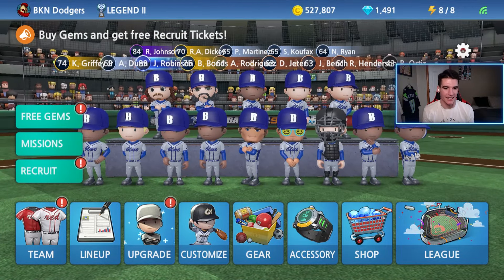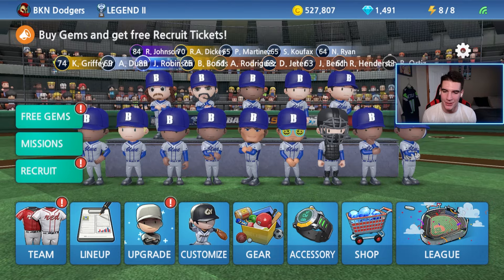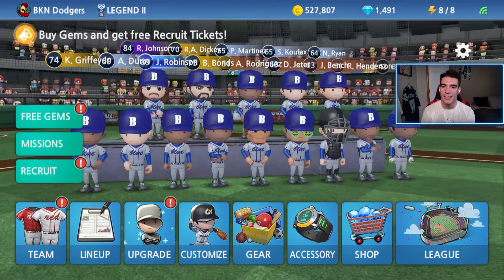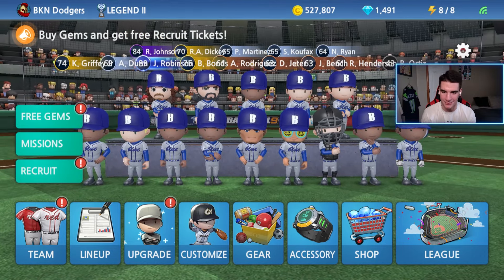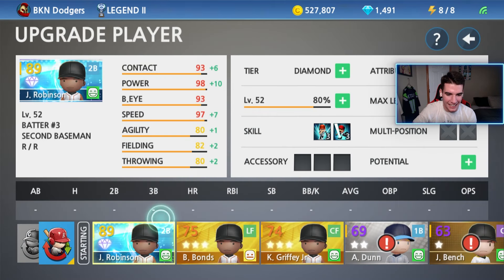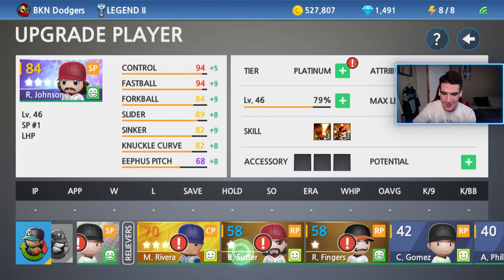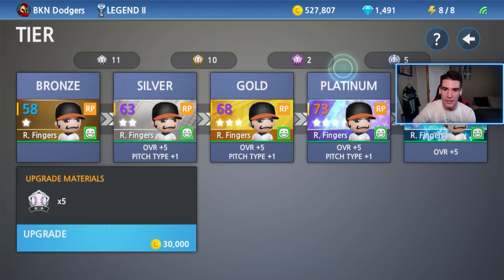Up until this point I had never spent a dime on this game, and now that is not the case anymore. I didn't have enough to do Johnson, and the whole video was gonna be around making Johnson a diamond and debuting him. That wouldn't have been possible, so I spent money to make this video for you guys, and hopefully I never have to do that again. Dunn is now a silver. Let's go ahead and make Fingers a silver as well — it should cost 520,000 coins total to get everyone else done. We're gonna save up gems for diamond batches in the future.